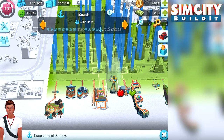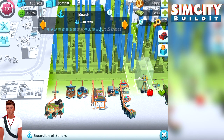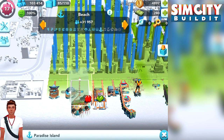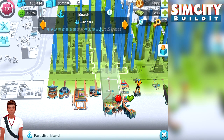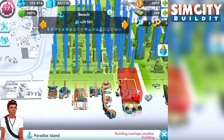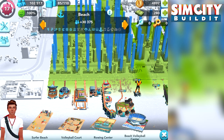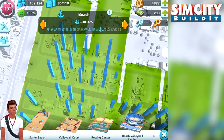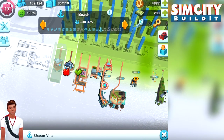If you move the beach buildings along the beach, you can clearly see that you cover a much larger area depending on the residential buildings behind them. For example, if you place Paradise Island in a highly populated area, you'll see an increase in the population of the buildings behind it. Try to find the beach building with the largest green coverage zone and then place residential buildings behind it to fully utilize the benefit of all these new beach buildings.